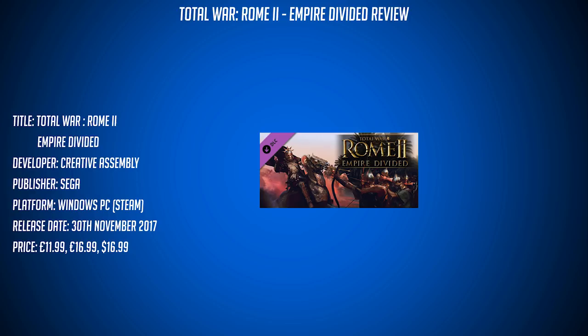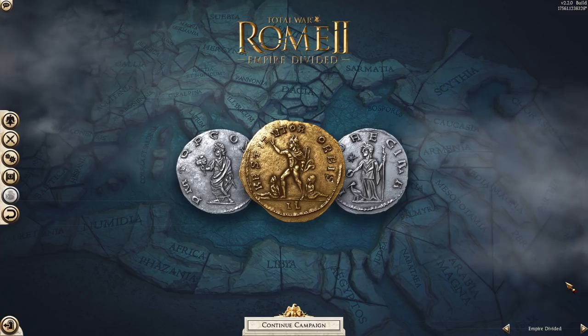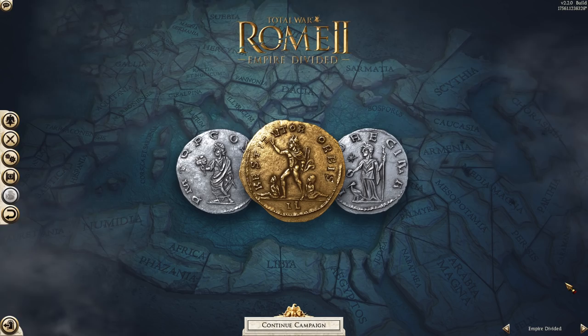Total War Rome 2 Empire Divided released on the 30th of November 2017, and unlike the base game, is currently available on Windows PC only with no signs of a Mac release. It's developed by Creative Assembly and published by Sega. Empire Divided marks a first for Creative Assembly — it's the first time they've created content for a title after a new title has come out. It's also the most expensive DLC they've created for Total War Rome 2, by about 20%.